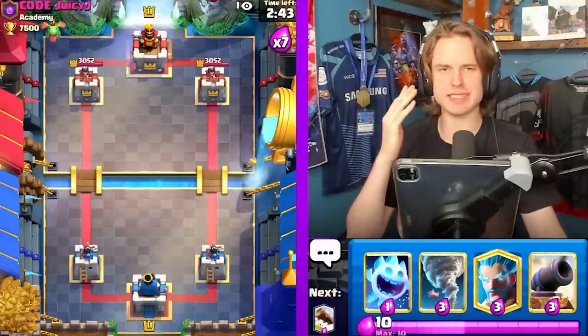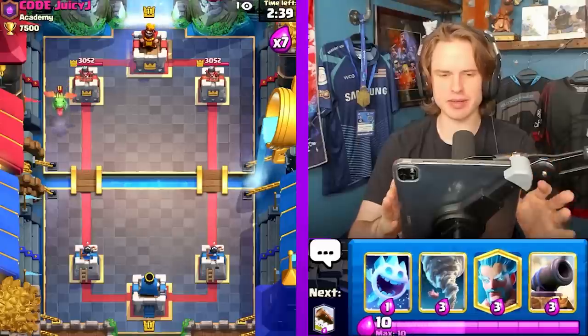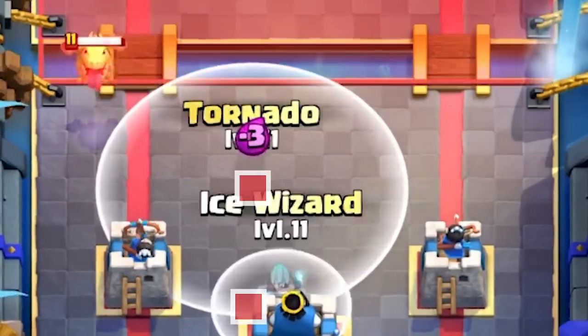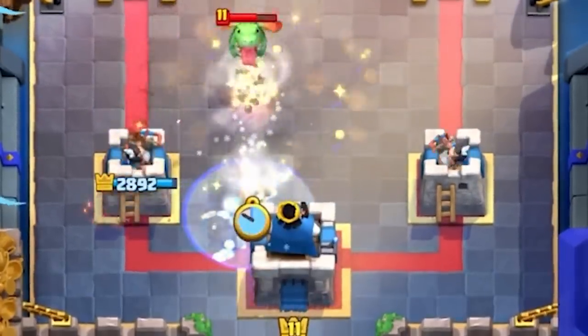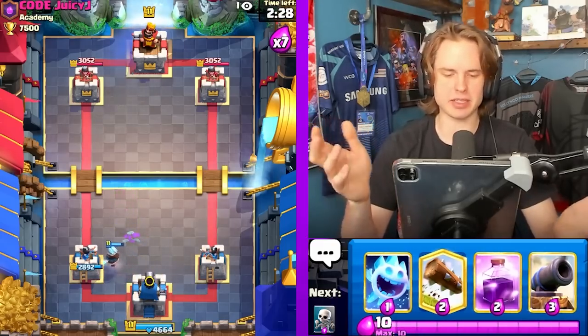Previously I showed you how to activate King Tower versus the Baby Dragon if they play behind their King Tower. You can also activate it when they're playing off the side as well — you just need an assisted King Tower activation in combination with something like a ranged unit of some sort. It can also be done with the Magic Archer, etc.